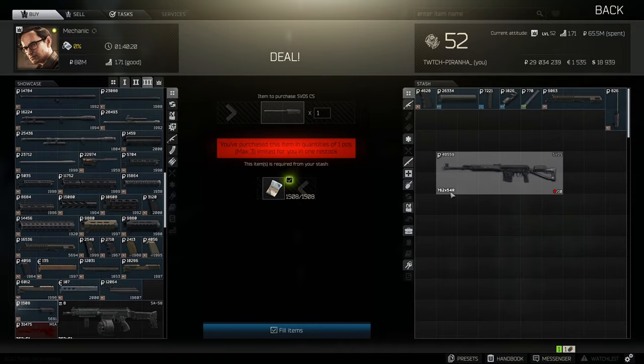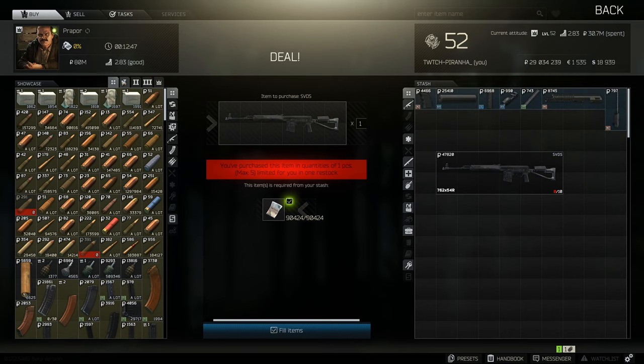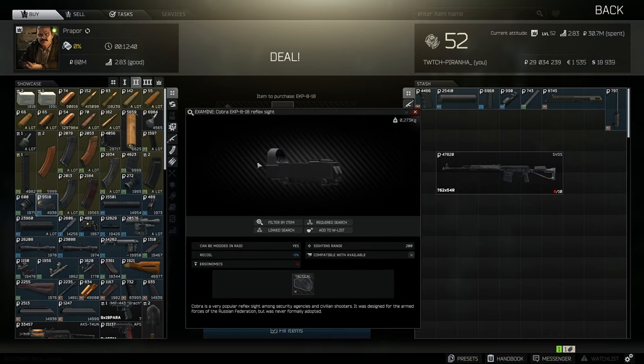This is everything you need for the build. You can also get yourself the EKP dash-8 reflex sight — it does give minus one recoil, but it also does minus six in ergonomics.